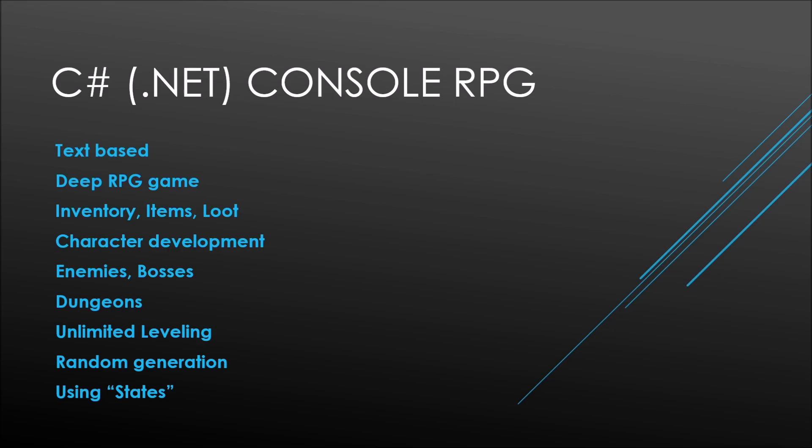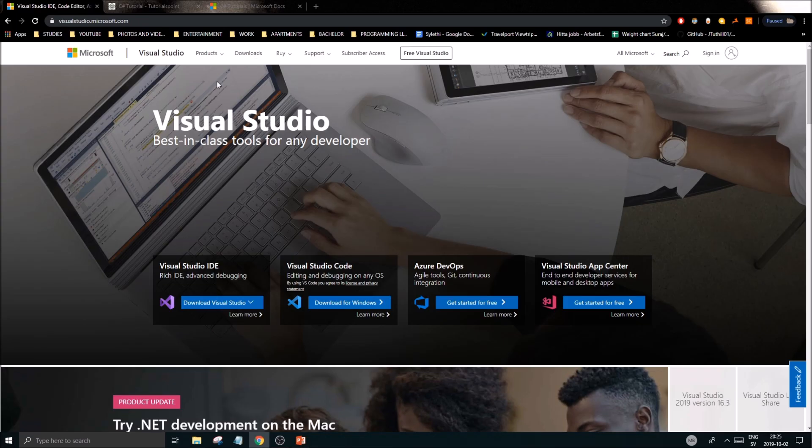We're also going to be using states, which are really cool — especially in C# where you can create states very easily. We're going to have a game state, menu state, and different types of states where we send data that can be accessed in any state. It's a really good way to make games and menus. You can definitely use that in your other games and projects.